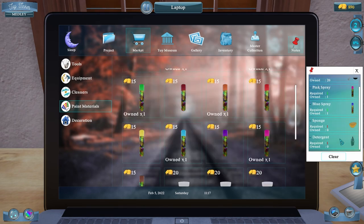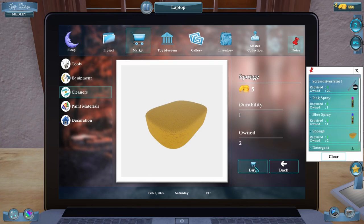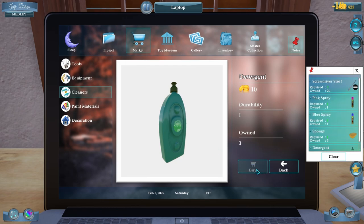We need sponge and detergent, and I run out of these all the time, so I'm going to buy five sponges and five detergents because we need that in almost every project. Now we have everything we need, so let's close that out, go back to the project, and click Accept.